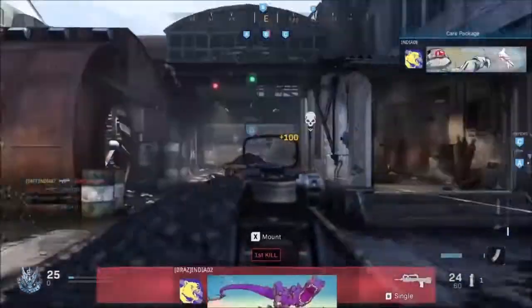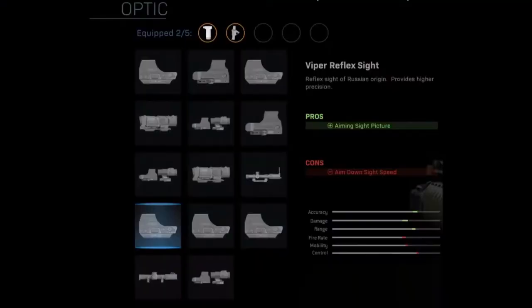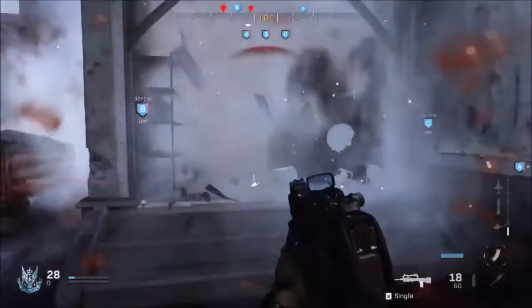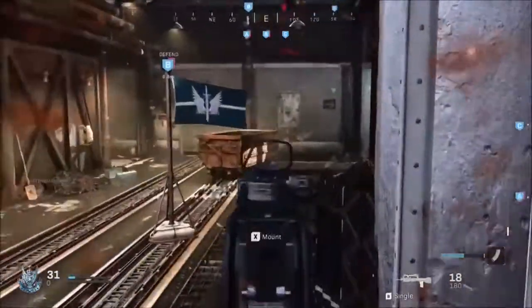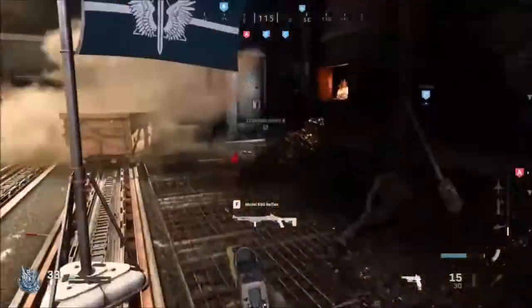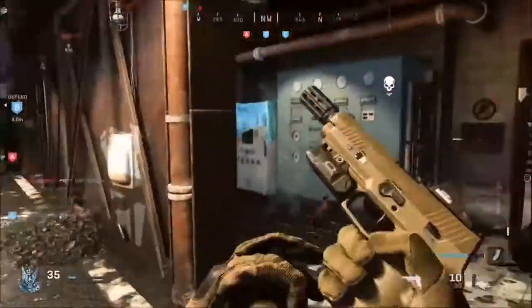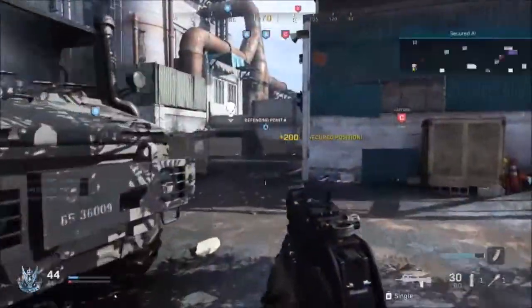The tenth optic is the Viper Reflex Sight — a reflex sight of Russian origin that provides higher precision. The pro is aiming sight picture and the con is aim down sight speed is reduced. Up next is the GI Mini Reflex — a miniature reflex optic featuring a wide thin frame for an unobstructed sight picture. The pro is aiming sight picture and the con is aim down sight speed.